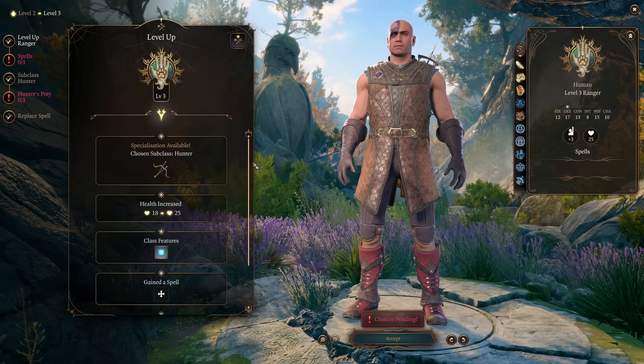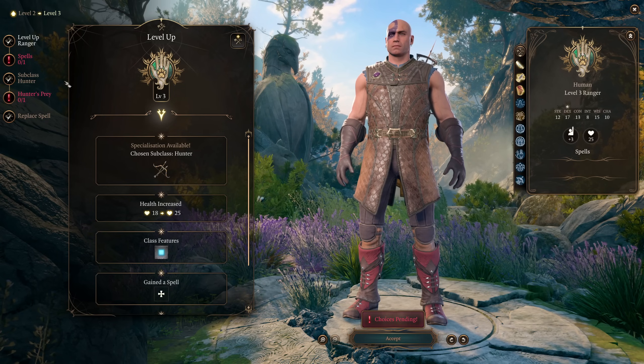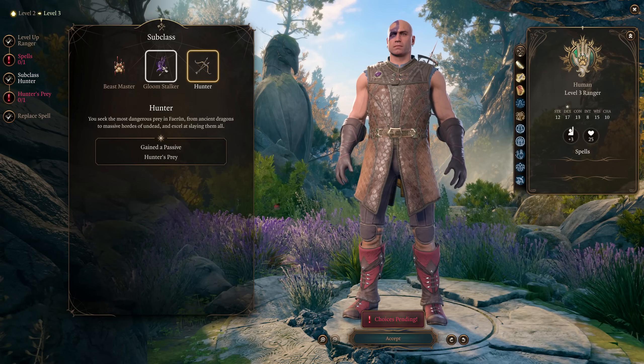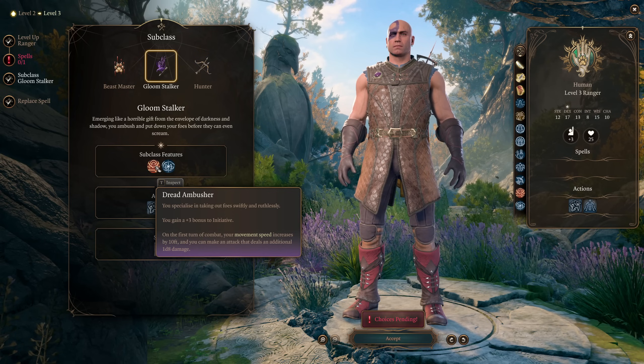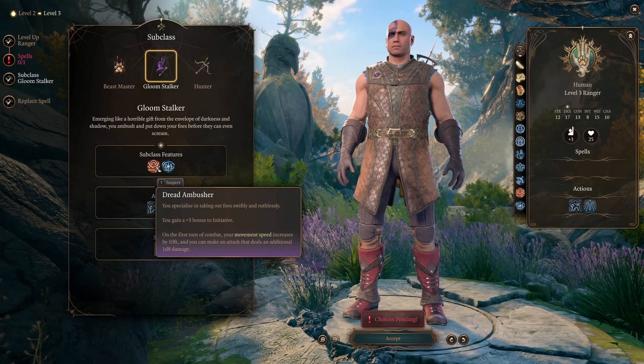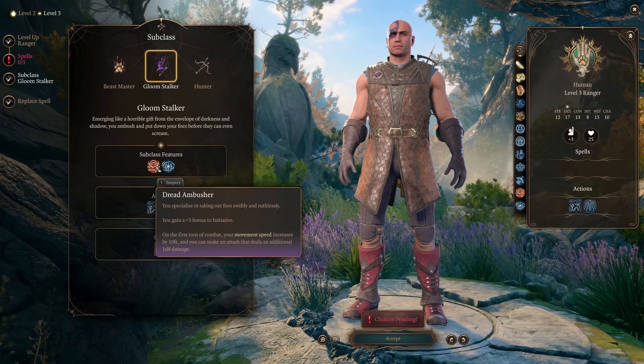We're going to start with an honorable mention. I don't think this quite cracks the top five, but I do see people confused about this one a lot, and that is Gloomstalker Ranger. The issue with Gloomstalker Ranger is the tooltip for Dread Ambusher: 'You specialize in taking out foes swiftly and ruthlessly. You gain a plus three to initiative.' All great so far.